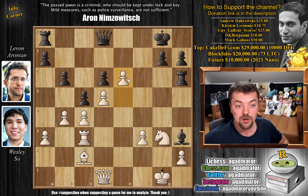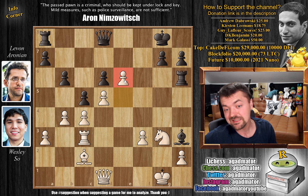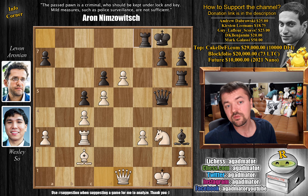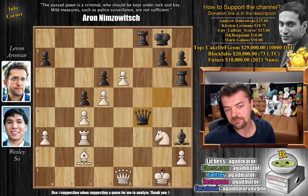Almost looks like Levon is the one in trouble because Wesley now has a protected passed pawn on e6. But queen to g5 gets the queen into the attack. B captures on c5, b captures on c5, and now queen to e1 preparing to further advance the pawn. Levon plays rook to f8, and now Wesley finds the beautiful f4. The idea being that if queen captures, you play e7 and the queen no longer has pressure on the e7 pawn. After rook e8, bishop to a4 attacks the rook — it's not going to be easy for black.